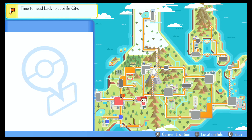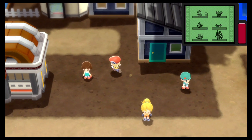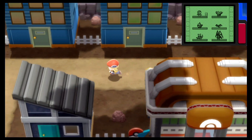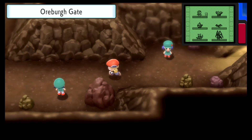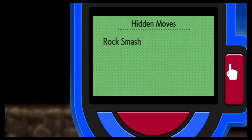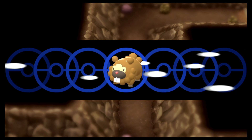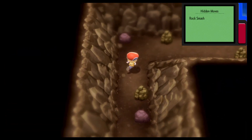Oh, that's Floaroma Town. Where is Eterna Forest? Is this Eterna City? Yeah. Looks like we could have taken Route 207 and then Route 206. Looks like we gotta go through Floaroma Town. Let's head back that way. Although we can use Rock Smash now — rocks like these. Wild Bidoof helped out by using Rock Smash, and then a random wild Pokemon suddenly pops up.